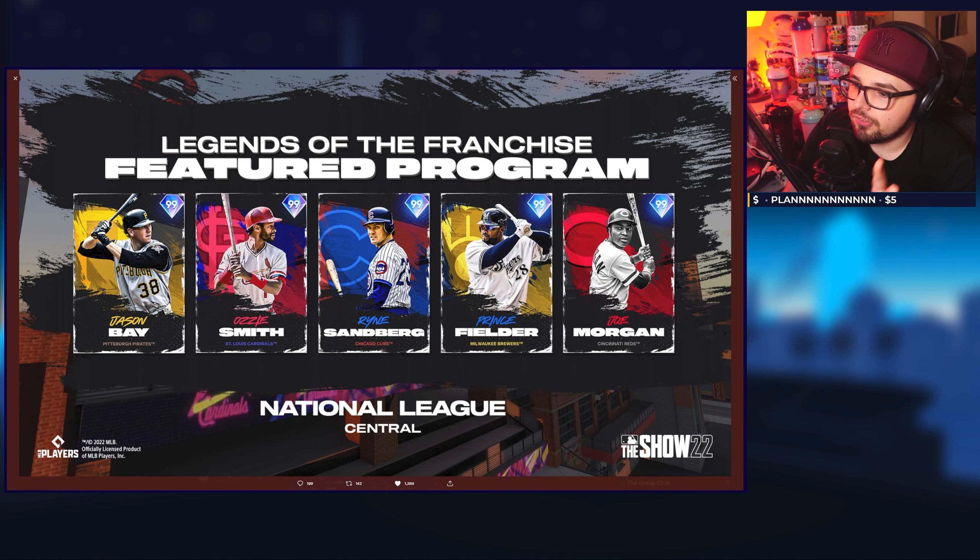Today we had the NL Central announced, and there's a nice mix of cards. Jason Bay might be a really stacked hitting left field or right field option — he hasn't gotten a 99 in The Show yet. I think he could be a very fun righty corner outfielder with some juiced hitting and likely silver to low-gold fielding. Ozzie Smith — we have a good idea of what we're getting: pretty solid contact above 110, very low power, elite fielding, and solid speed at short. This is the time to release a 99 of him, though he won't be a popular pick because people love power and he won't bring much.